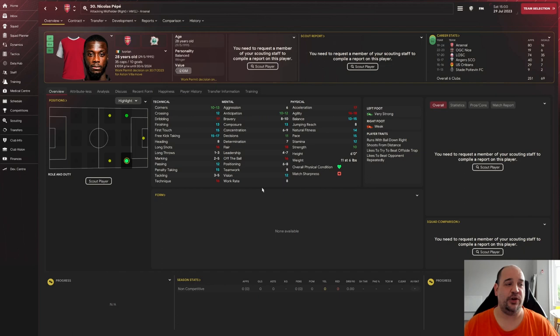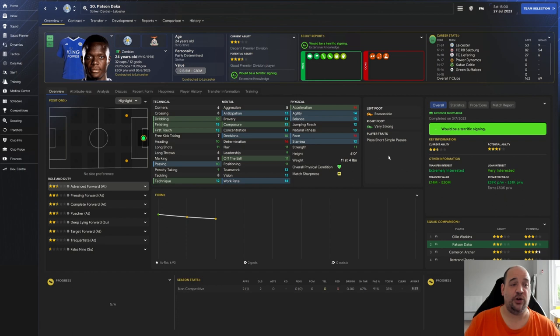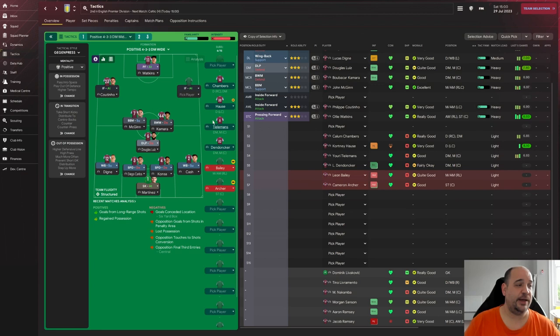Some people will look at this and say 'oh he's rubbish, I know what he's done at Arsenal, I'm not bringing him in.' Pay no attention to it - I've said this before using Romelu Lukaku as an example, and this is another one. When you look at his attributes, he's got the attributes to be an excellent AMR or even AML. Patson Daka as a striker is also going to be coming in hopefully - we've offered him a contract. He has electric pace, can play as a pressing forward or advanced forward, and I think he's going to do a job for us alongside Ollie Watkins and Cameron Archer.